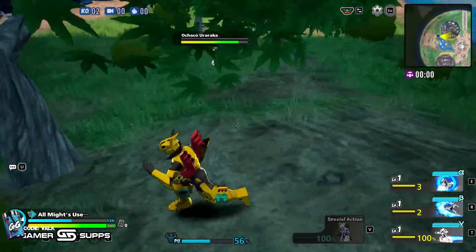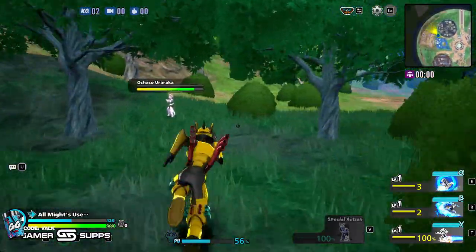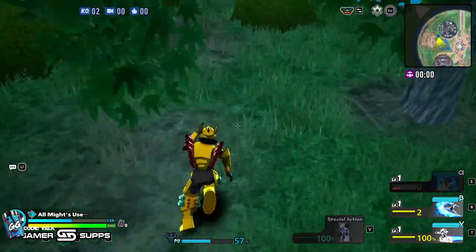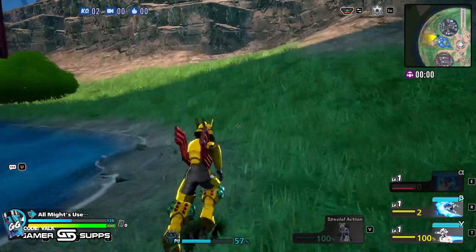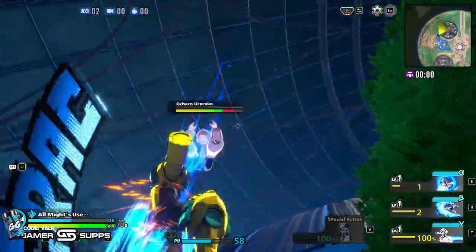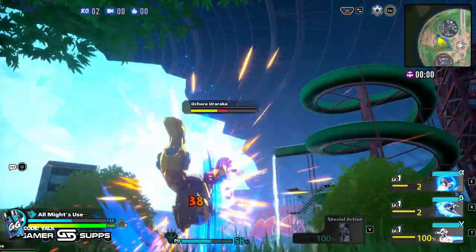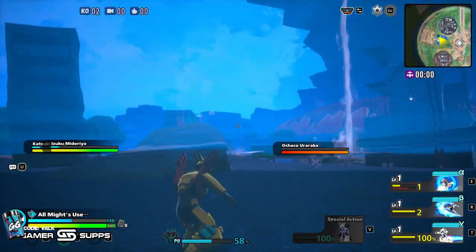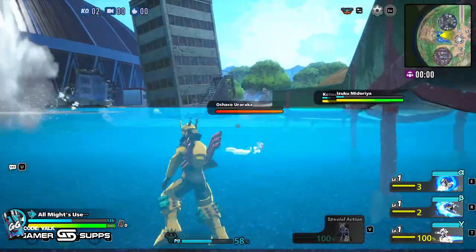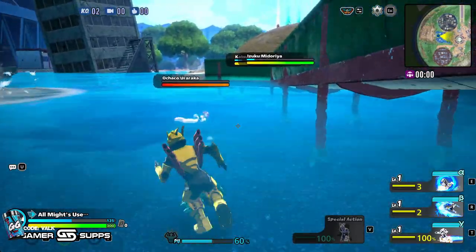If you press further, go alpha alpha into them — that's guaranteed to guard break most people at 50% health, even with a level one alpha. Now you have them guard broken. A lot of Tanyas like the triple alpha, but if you triple alpha you'll have no cooldowns and they can get up while you can't fight back. Instead of triple alpha, use the kick to follow up. This gives you two alphas left with one regenerating during the kick, so you can threaten combos again right away.